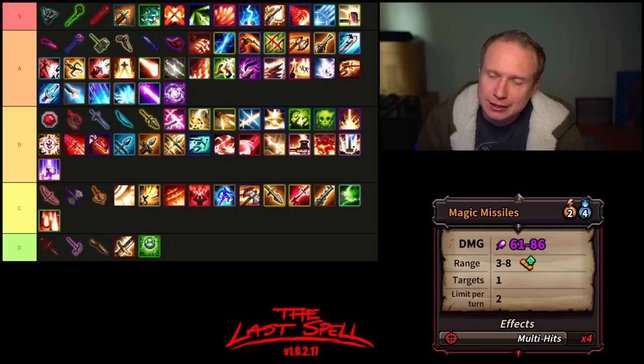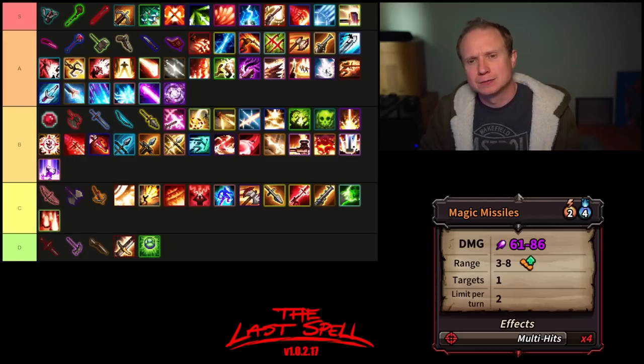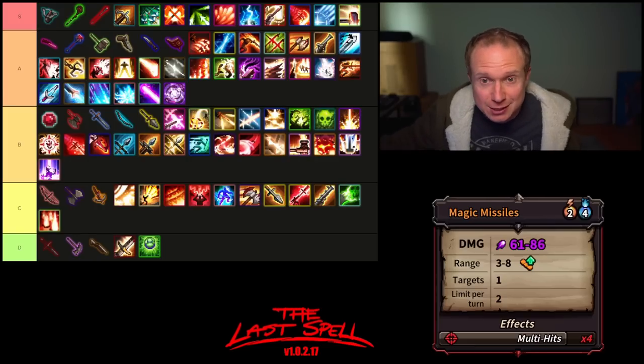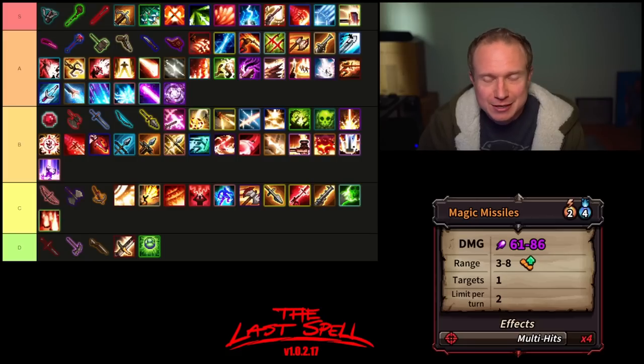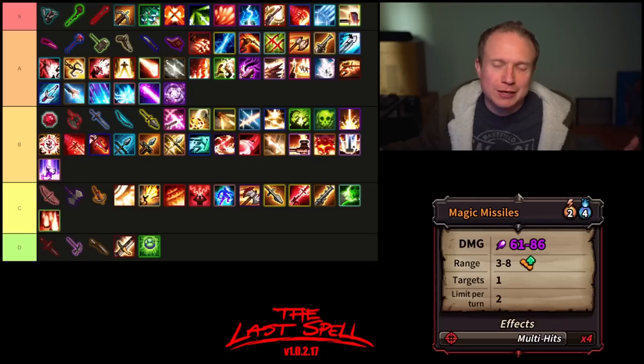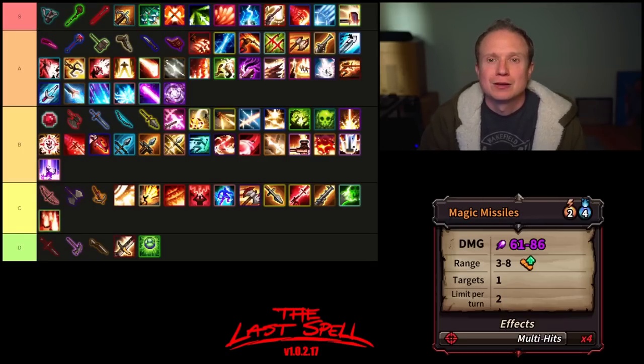That right there is my tier list. There's certainly some controversial things — I'm super excited to hear what you think. Where did I go right? Where did I go wrong? What mistakes did I make? What are the sleeper abilities I should be utilizing more? Let me hear from all those primary-attack-on-the-two-handed-sword folks who are like, it's the best ability in the game — two AP to hit two targets and not kill either of them. That's going to do it for me. If you like this type of content, please toss me a subscription and a like. We'll be doing more of these as we go. Thank you for watching — have a wonderful rest of your day and I will see you in the next one.